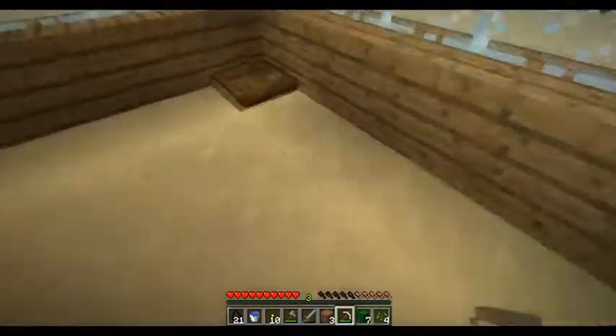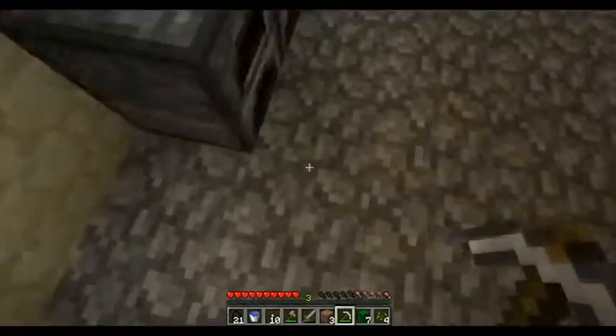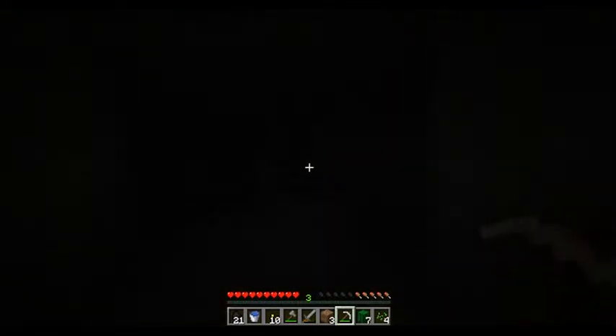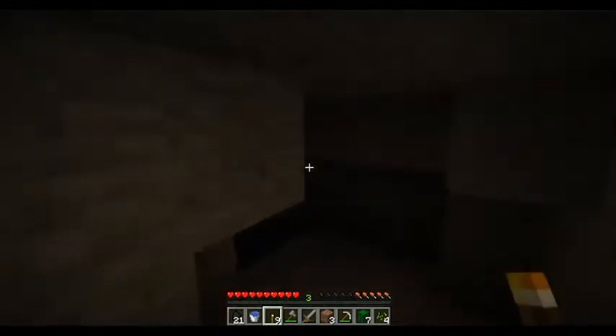I think the first thing we're going to do is check that little zombie down here. I think we're just gonna make a mine shaft around here. I'm doing it this way because it's much more safe.